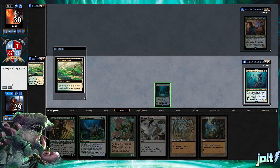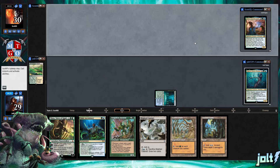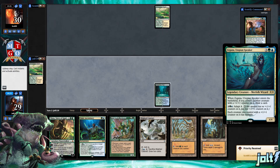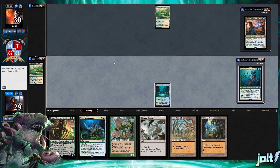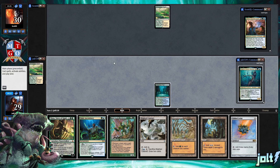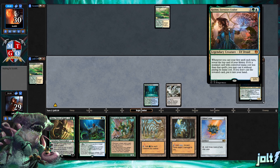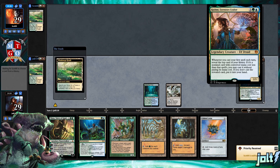Let's lead off by cracking Windswept Heath and grabbing Breeding Pool, coming in tapped. Our commander is Zagana: whenever she enters the battlefield if you control another creature with a plus-one counter, draw a card. For a six-mana activation, adapt for four, then each creature you control with a plus-one counter gains trample. We're playing against Rashmi, Eternity's Crafter — whenever you cast your first spell each turn, reveal the top card of your library; if it has a lower converted mana cost, you may cast it for free.